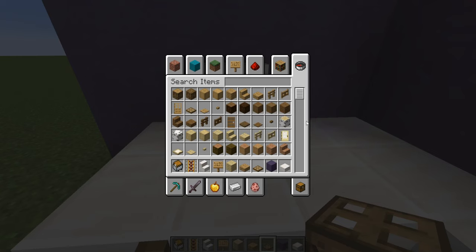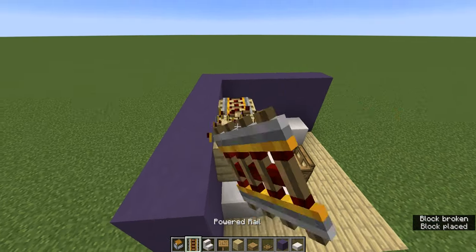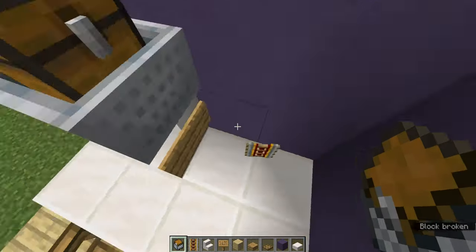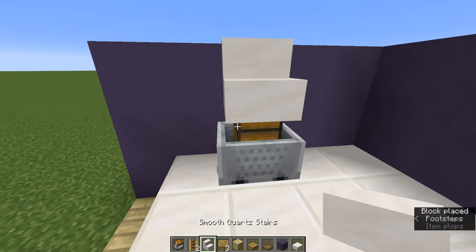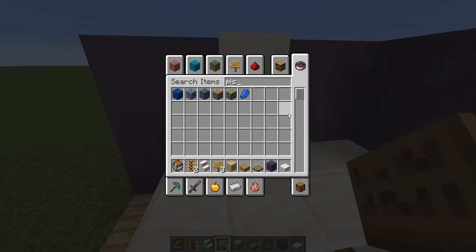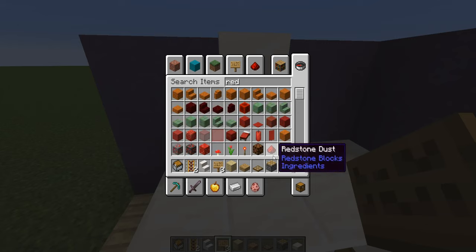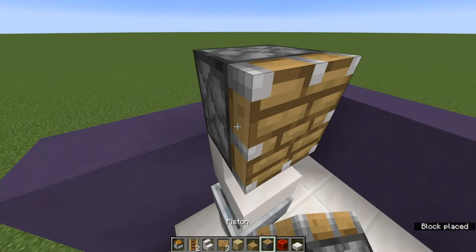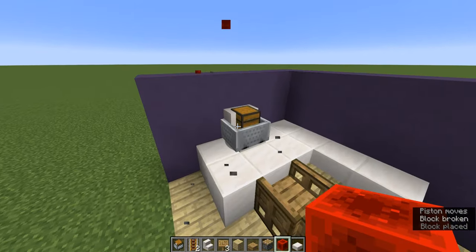So then you're going to want to put the block on top of that, powered rails facing sideways. There you go. Put the minecart with chest there. And then — oh no, it doesn't fit. Well, now it does. And you're just going to need to push that down with a piston. Then get some redstone to power it. So, as you can see — there it is.